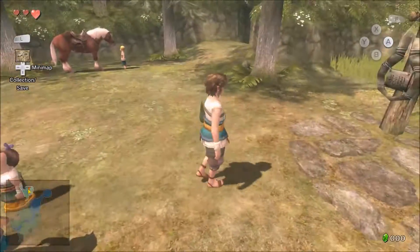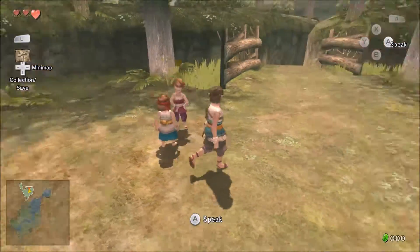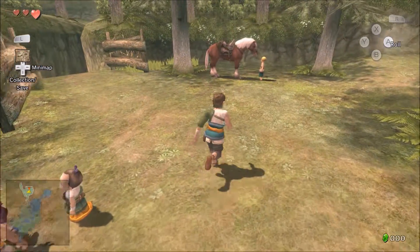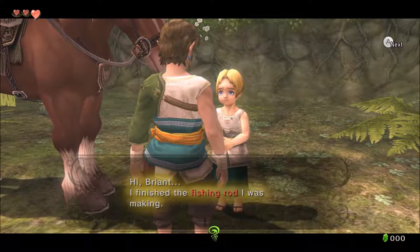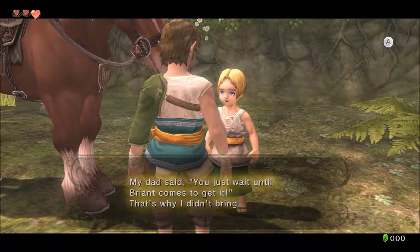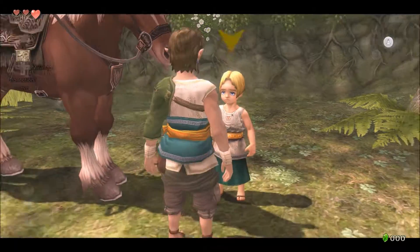As you can see, the kids want a slingshot and it's at Beth's store — that one lady who had the good-for-nothing husband. We actually have to get enough money to go buy it. Colin then tells us: 'Hi Brian, I finished the fishing rod I was making. I thought I'd give it to you first thing in the morning. My mom has it — she's by the river.'